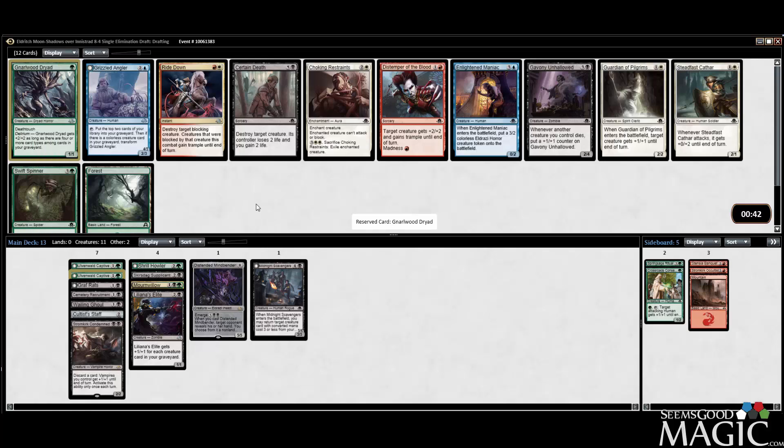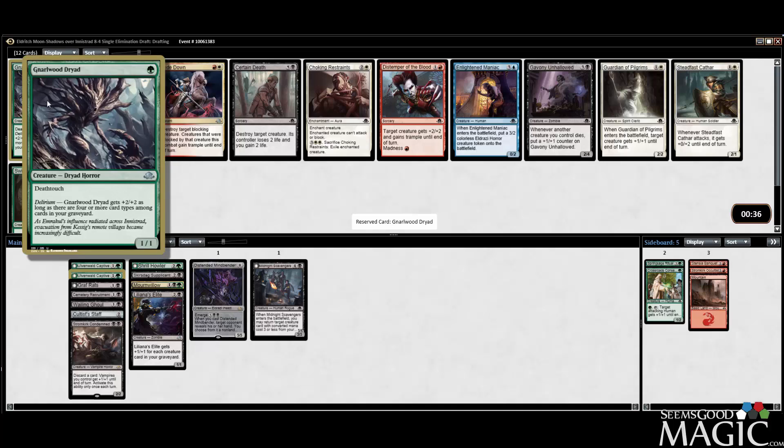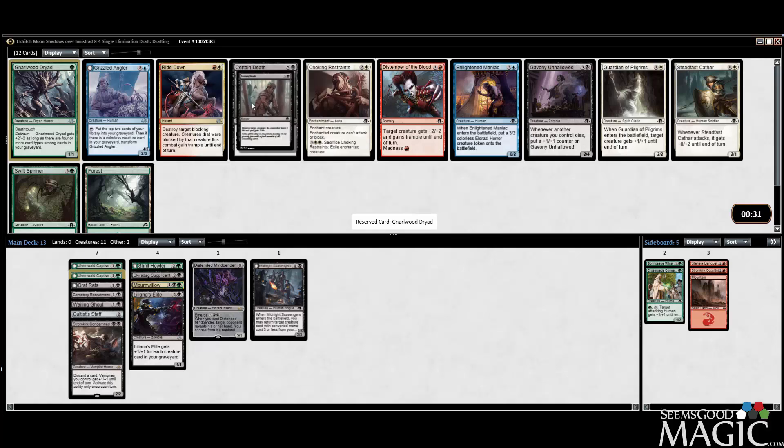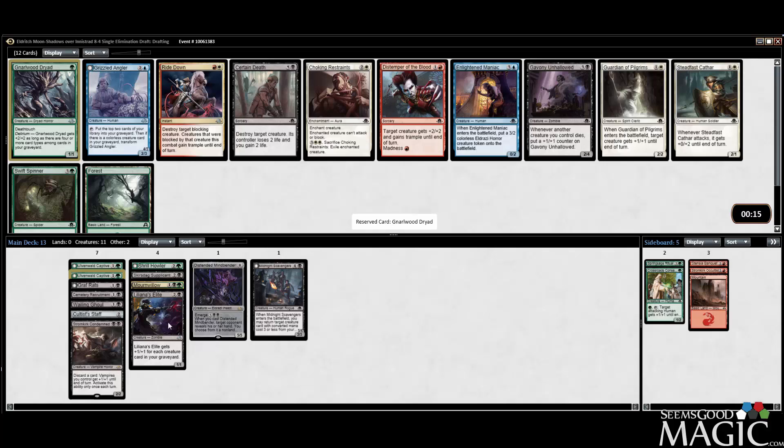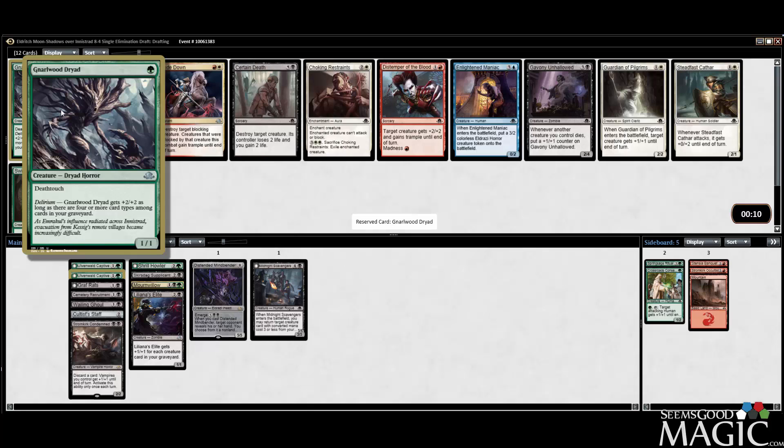Certain Death is good too — we do have 11 creatures in pack two. The problem is I really do like Dryad a lot — it's just so perfect for a deck like this. But I might actually need the Certain Death. It's not like a premium removal spell, but I am up on it. I underrated how good this card is — it's actually very good. Considering I have no removal, it's an appealing pick. We're going to take the removal. I'm just concerned we get zero pieces of removal and our deck will be struggling.